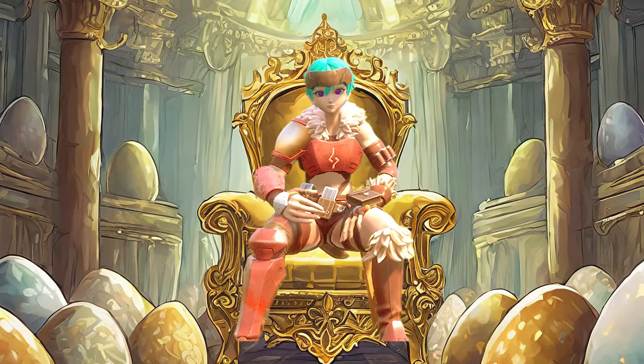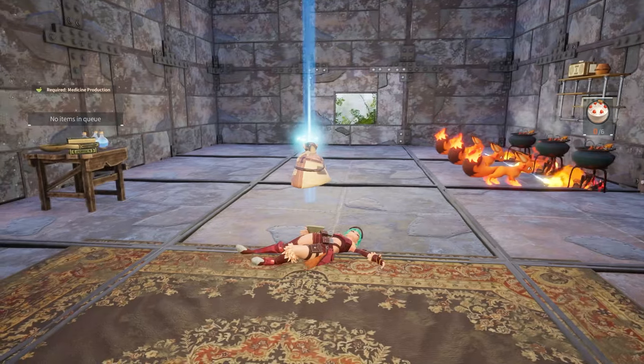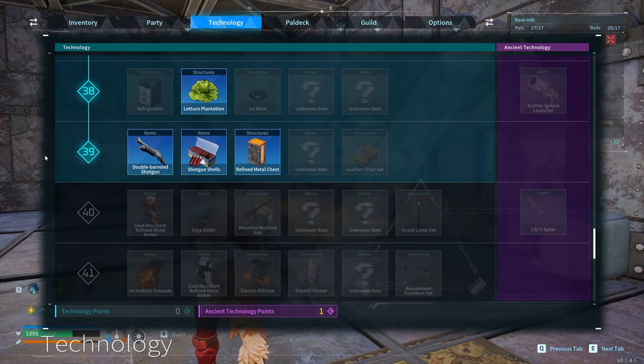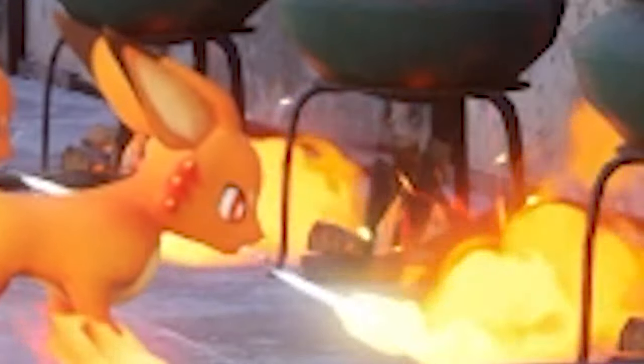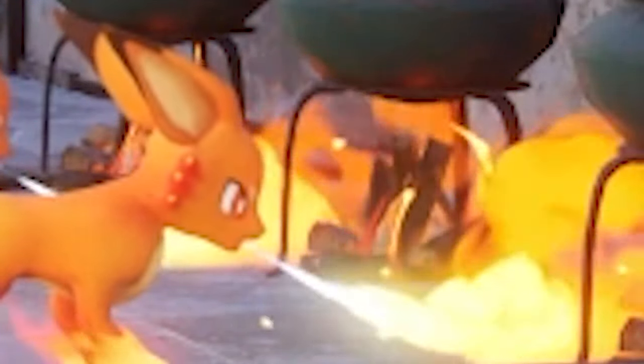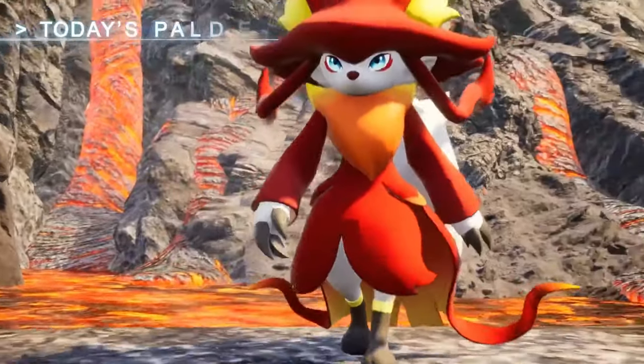I'm trying to make a breeding empire. I'll die of old age by the time I get enough cake to breed one perfect pal. I'm also only level 39 and don't have access to an electric kitchen, and Diet Vulpix over here isn't going to cut it. But I think I found the answer to my problem, and that would be Wixen.